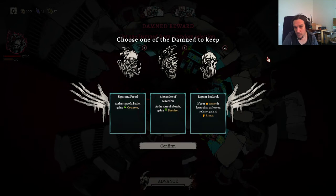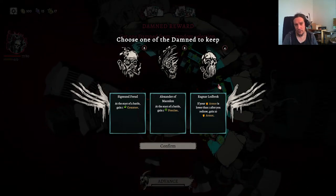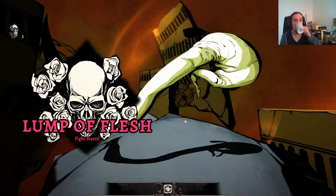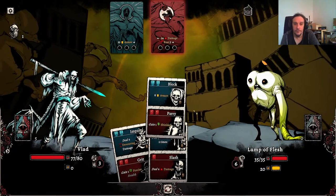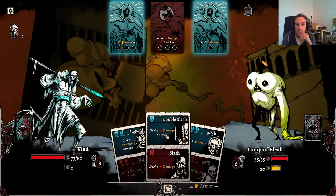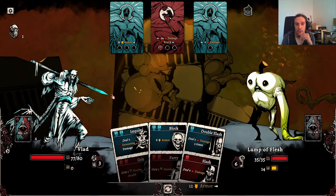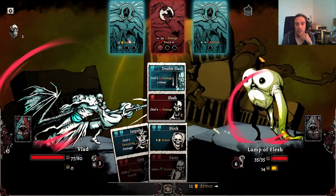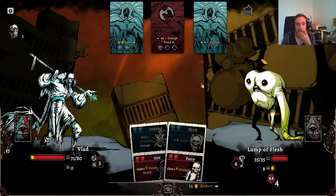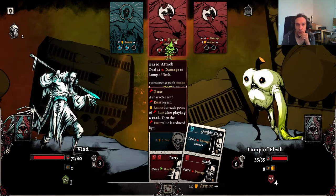If your armor is lower than 1 after you redraw, gain 10 armor — that's powerful. Gain precision at the start of battle — no thanks. We're going to roll with Mr. Lodbrok. Hello there, Mr. Lumberflesh. Gai will get 12 armor if I draw a card — that's okay for me. There's the weakening that I wanted. Here goes the flip — Grit is played for free because stealth doesn't interact with the enemy cards at all. That's why I'm such a big fan of that effect. I'm shielded now.